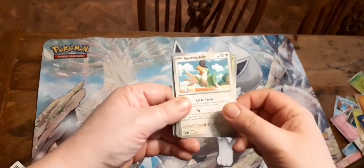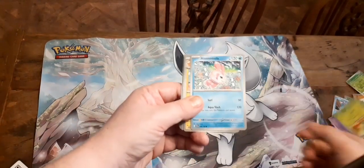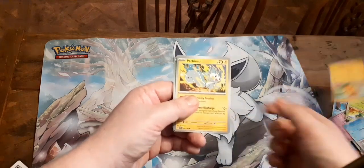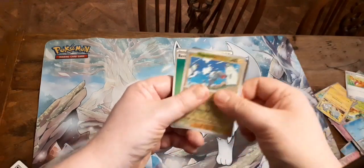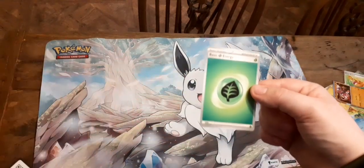So for this one we've got Squawkabilly, Capsakid, Omulia, Horno, Pachirisu, Pitnip Basket, Tropius, Magnemite, another Koraidon, and a Basic Energy.